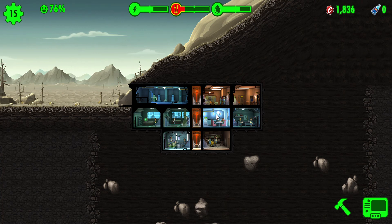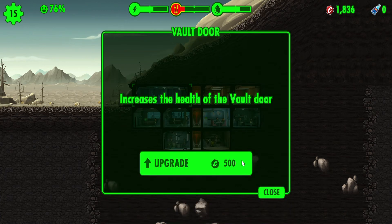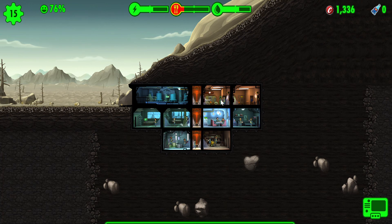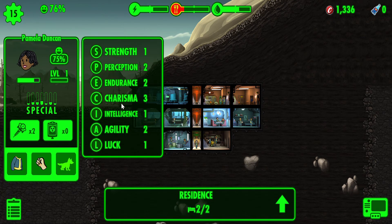We need more food. Should we upgrade the vault door? I'm upgrading it. I'll make someone else protect it — let's see.